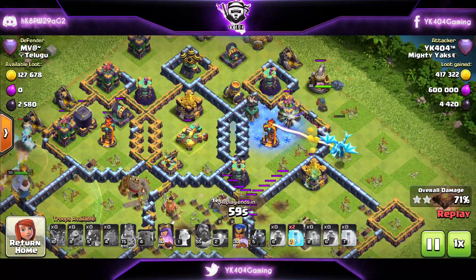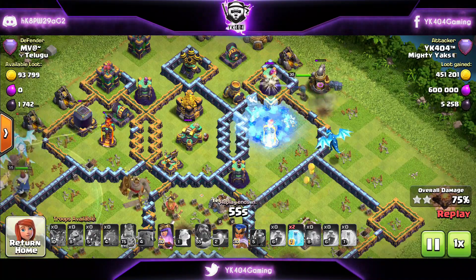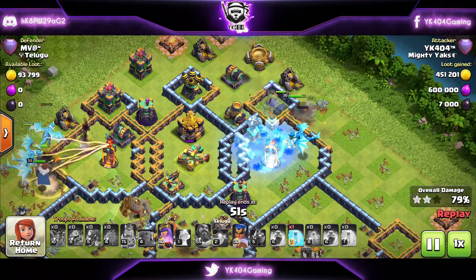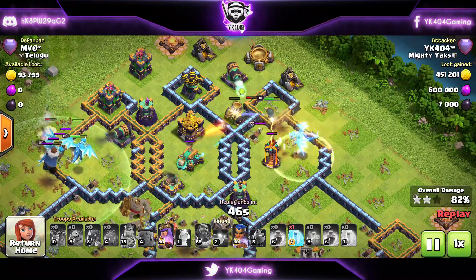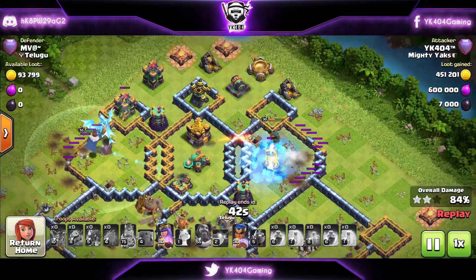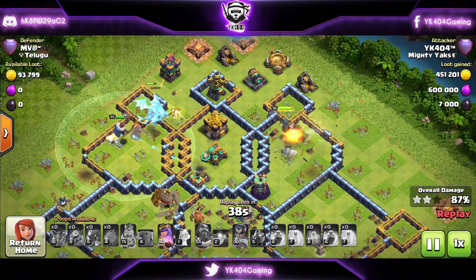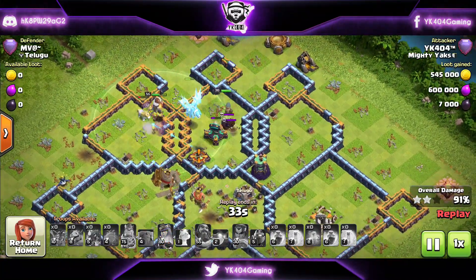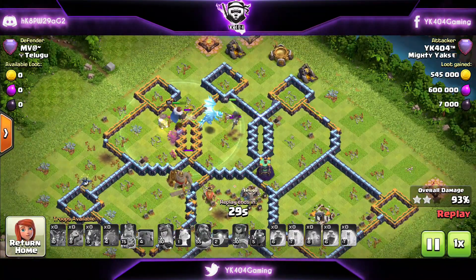The Royal Champion comes down, and I'm freezing the single Inferno so the E-drag can help tank for her — which is exactly what it's doing. The E-drag takes a shot, the single Inferno loses some health, and also takes down a Skeleton Trap. The Royal Champion takes down the single Inferno, and her ability takes down the Air Defense and damages the Scattershot. The Queen just lost her ability, no more defenses remaining except one Wizard Tower.